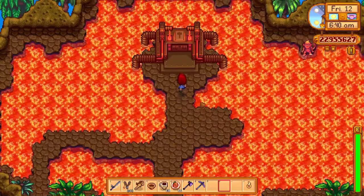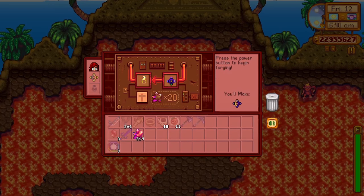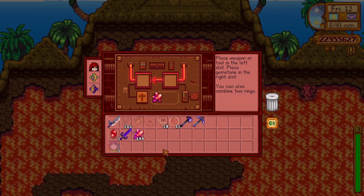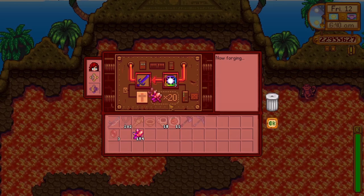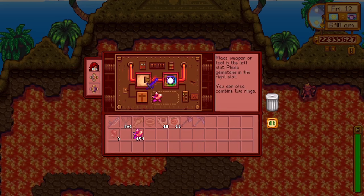With the addition of the latest 1.5 update, we now have access to the volcano dungeon, and at the end of it we will find a forge — a forge that will change the way you play the game. Unfortunately, using the forge comes at a price. It is not gold that the forge wants; it is cinder shards. You will need cinder shards — lots of them.